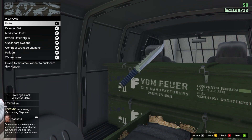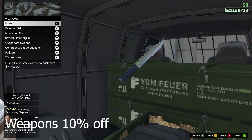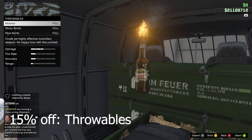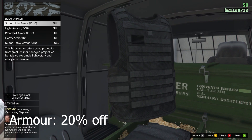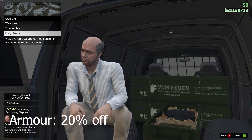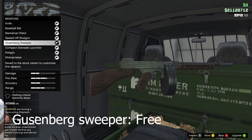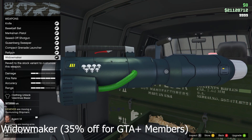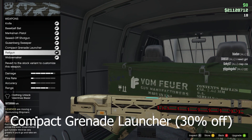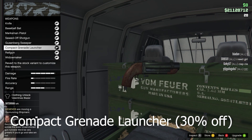Weapons are 10% off. Throwables and armor are 20% off for free this week. The guns include a bug sweeper and a little maker for 30% off for GTA Plus members, and a compact with a light launcher for 30% off.